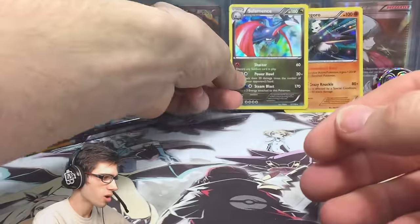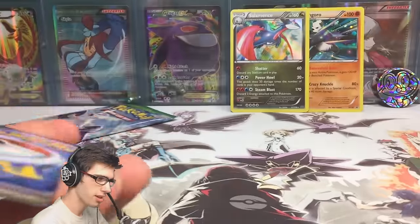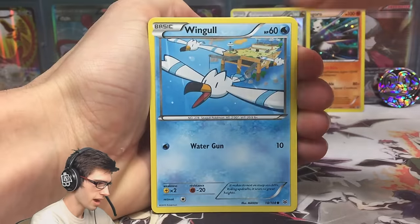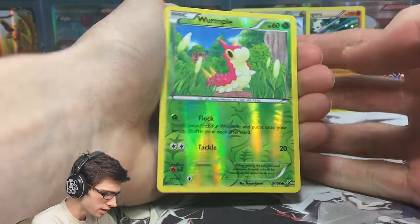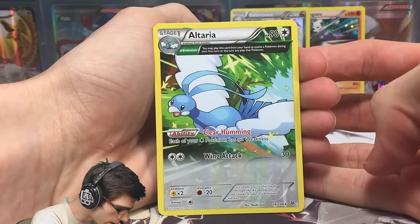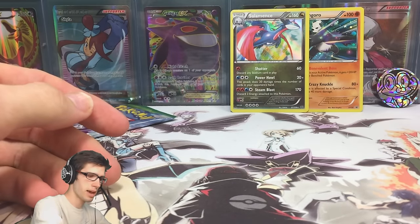Let's move on to the second Mega Gallade pack art and see what we can get from this one. We got a Swablu, a Wingull, a Bagon, a Pikachu, a Natu, a Dragonair, a Healing Scarf, a Togepi, a Wormhole reverse, and the rare is an Altaria ancient trait — just a common with 90 HP, the ability Clear Humming, and the attack Wing Attack.